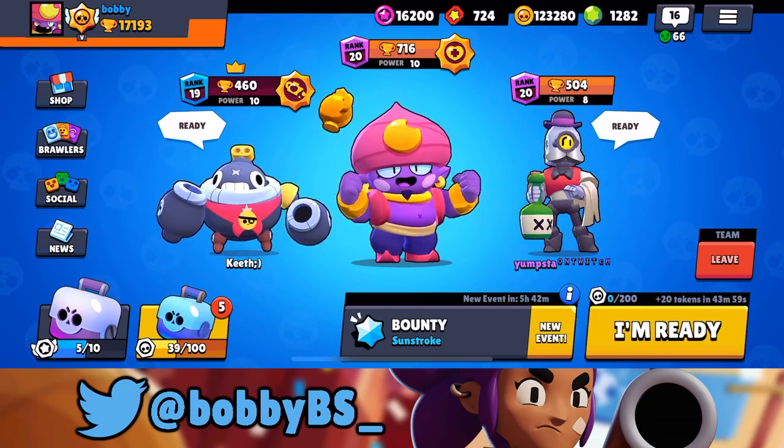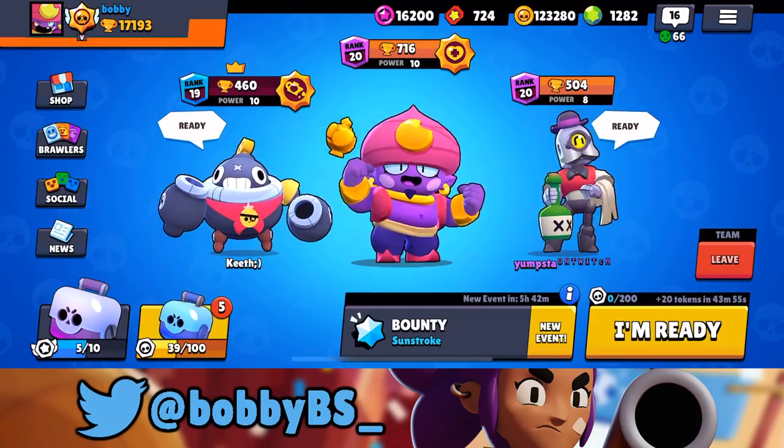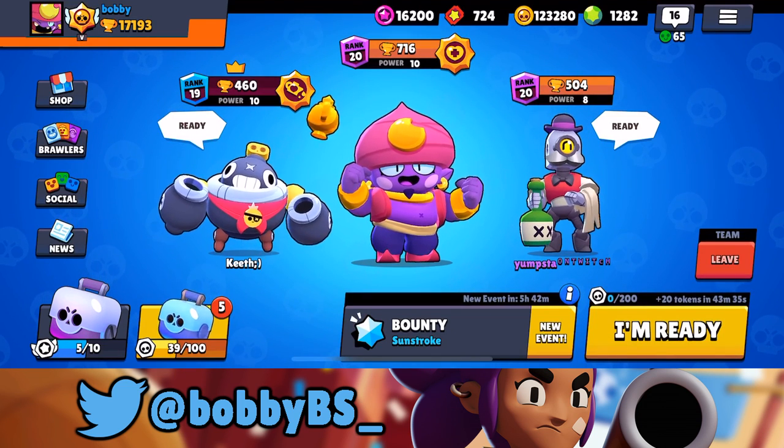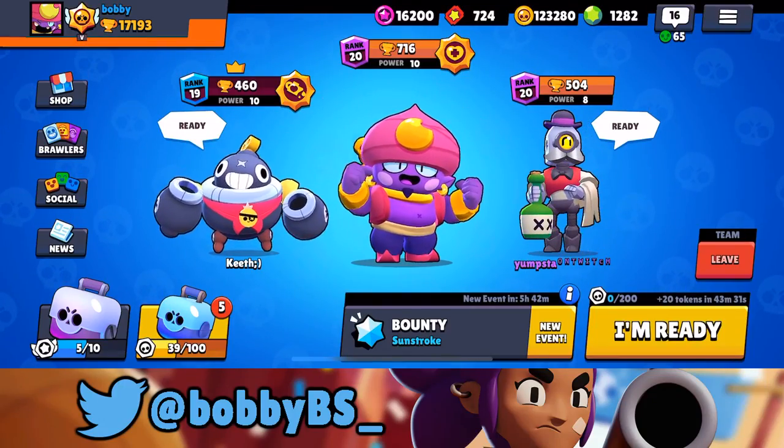What's going on guys, Bobby here. Today we've got a new bounty map called Sunstroke. They added a ton of maps into the game and I'm going to try and cover as many of them as possible. I've played about 10 games so far and we're seeing a lot of triple thrower, or a lot of comps with Mortis to counter the triple thrower. I personally think Gene would be super good here as a mid, so I'm going to slot Gene in the mid and have two throwers on the sides.